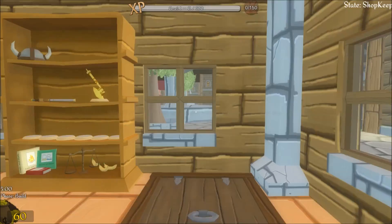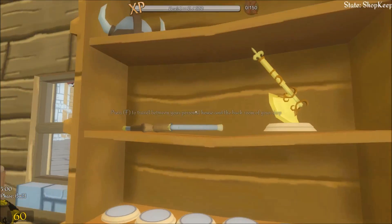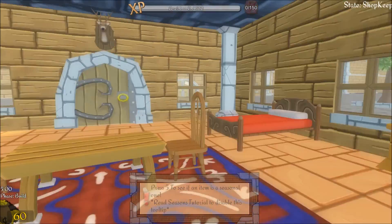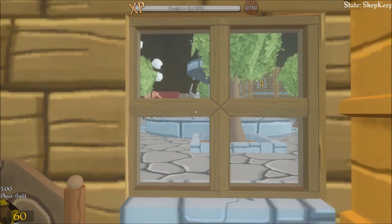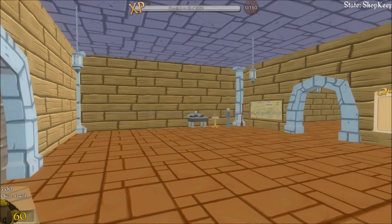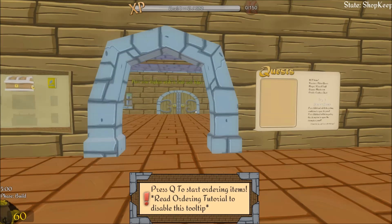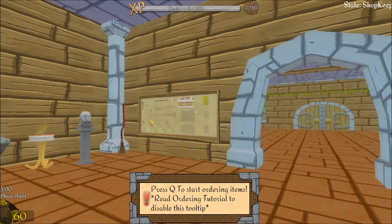Okay, so what do we got here? Press F to travel between your personal house and the back room of your shop. So this is my personal house right here, and we're just here in the village. Let's go to the shop. This looks more familiar. Press Q to start ordering items — not islands. What am I talking about?